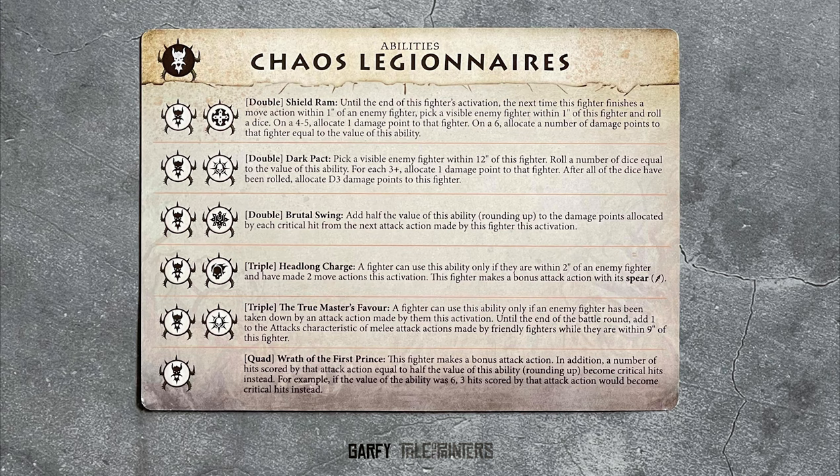Double Dark Pact is your leader's 12-inch ranged attack. Using the value of the ability, you roll a number of dice — each 3-plus inflicts 1 damage on an enemy, however your leader takes D3 damage as well.